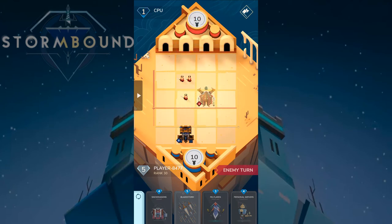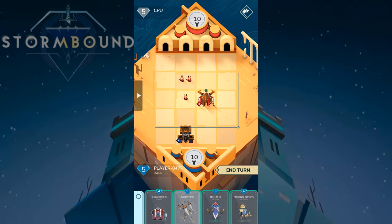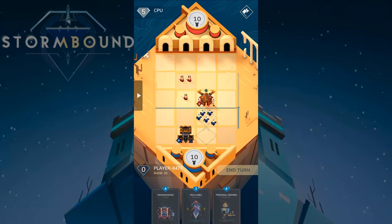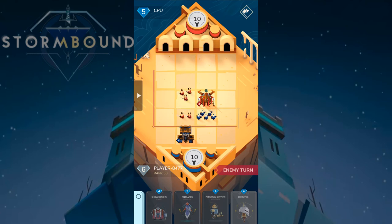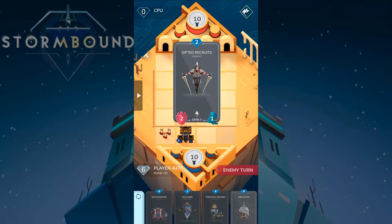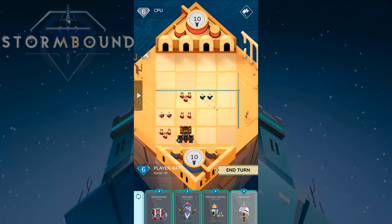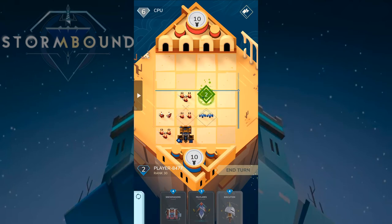The opponent has Moonlit Aerie — a fairly strong structure that gives Satyrs bonus health every turn, which is really annoying. We need to deal with it before it gets out of hand. It gives one strength to every Satyr the opponent has. He's going to get two strength as well. I'm going to take three damage — I can't really defend that, it's a really poor start.